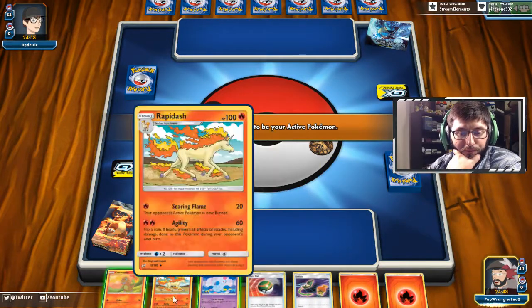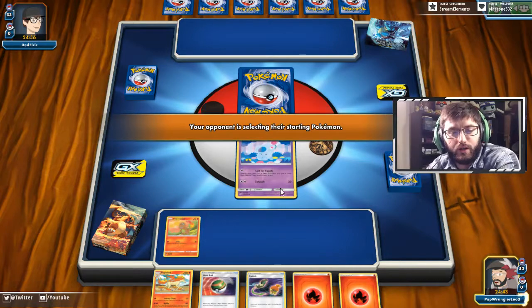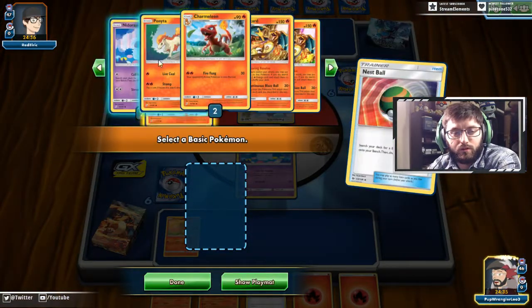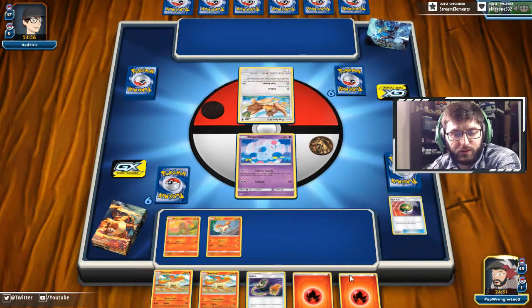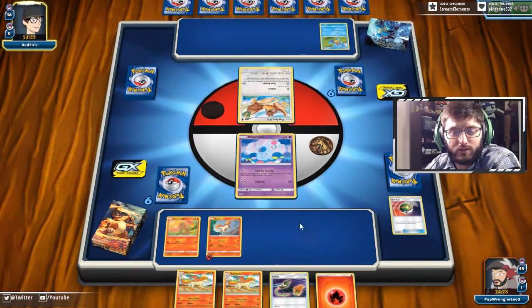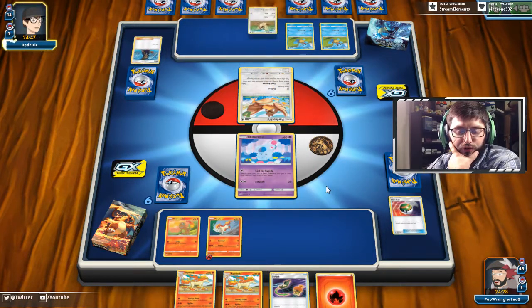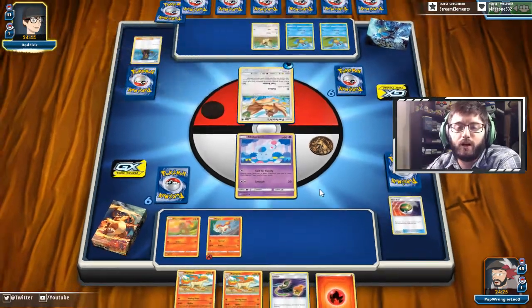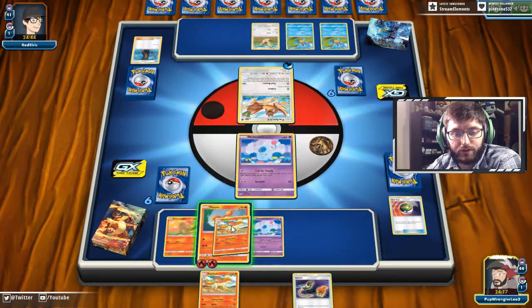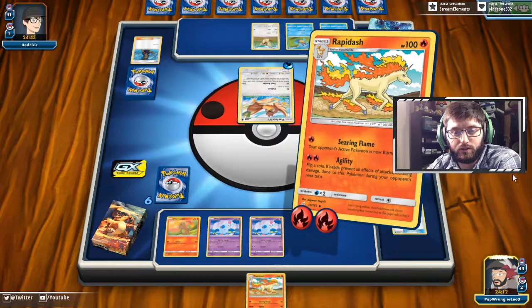We're just attacked with Nidoqueen? That works too. Alright, so we're going to go ahead and Call for Family, get a Farfetch'd. I'm gonna grab a Ponyta with this. We might just throw that energy on Ponyta that way we can at least Agility and try to keep it. I stream quite often - at least three times a week, mostly variety. It's been Mario Kart lately, Fire Emblem, and I did play Let's Go Pikachu for a little while. I think we're just going to go in with Rapidash and try to prevent them from getting their Blastoise up.